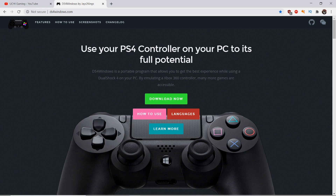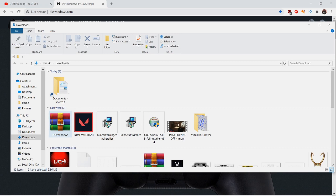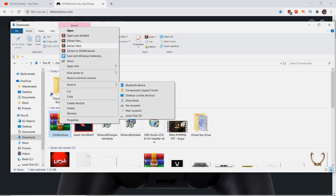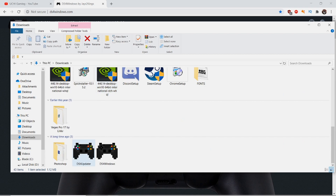I use this to play any game — most of my games on Steam that I find it difficult to connect my controller to — and it's quite easy. So once you download it, it's going to pop up as a WinRAR file like this. All you need to do is extract the file. It's going to show you DS4 Windows and DS4 Updater.